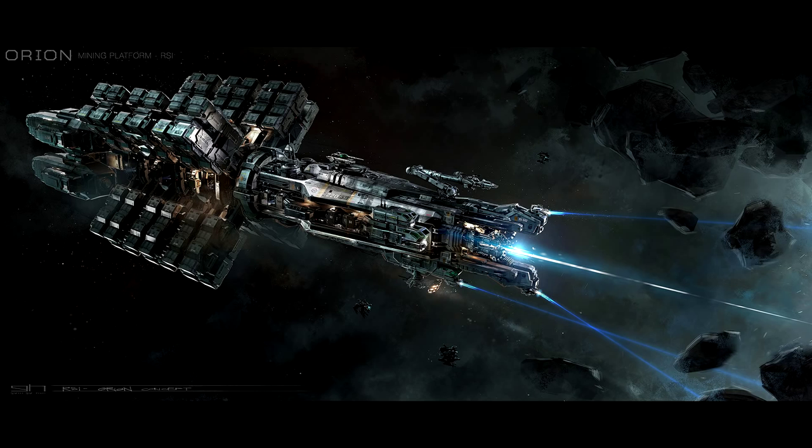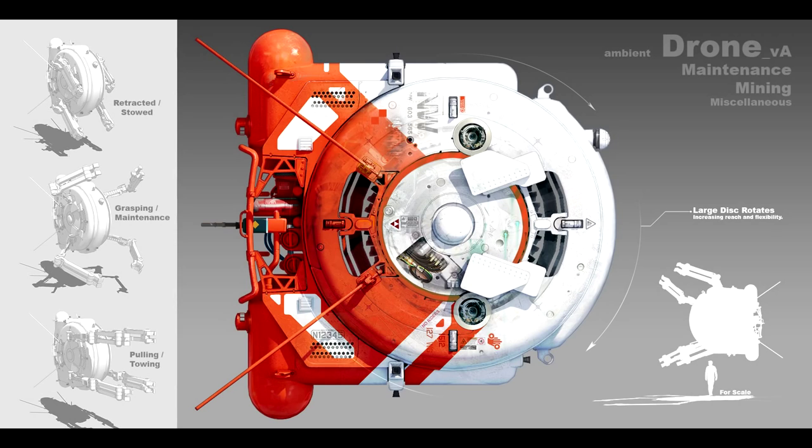I kind of envision having explorers tracking down new locations to drill, combat operations protecting the bigger ships, and then the Orions actually going to town drilling in there for the cargo. On top of that, the description even talks about pairing it with transport ships to send that cargo off to further destinations — maybe some Banu Merchantmen hanging around. After the ore has been refined and processed, you send it off to the Merchantman who then takes it to a port. There are a lot of possibilities with a ship like this, but on its own, I can't imagine it being very successful.